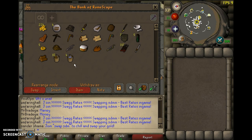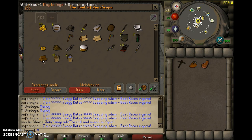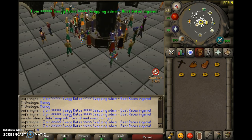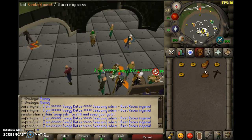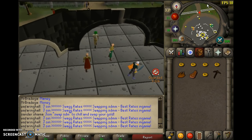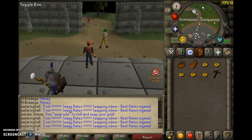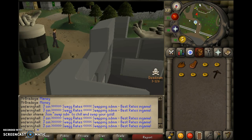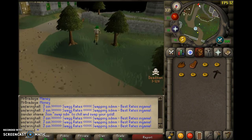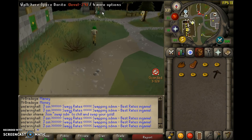By the way, you are going to need 14 buckets, so I would suggest you buy those. I would bring some food with you - you might get attacked, you might not. Depends on the people around. This requires level 1 mining, which you get instantly, so like I said, no levels required.